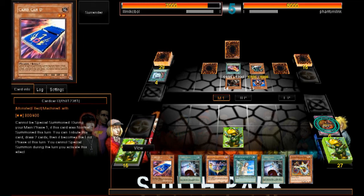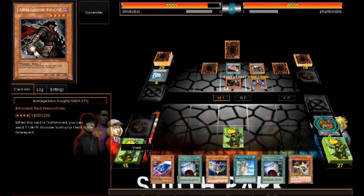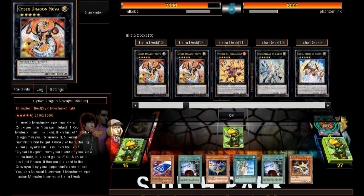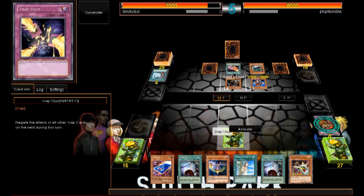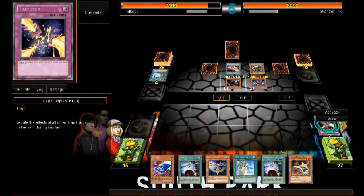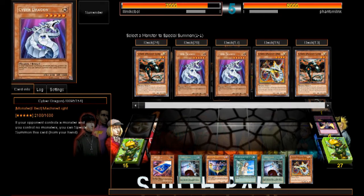5600 damage — could go 8000 damage, but it won't quite be game over. I could go with Cyber Dragon Nova though. You know what, I'm going to — should I go for all in guys? It's for YouTube, what the hell, we'll go all in! Banish this card, summon Cyber Dragon Drei.